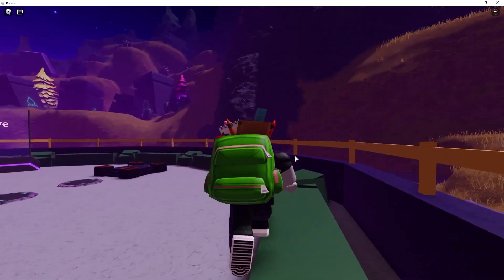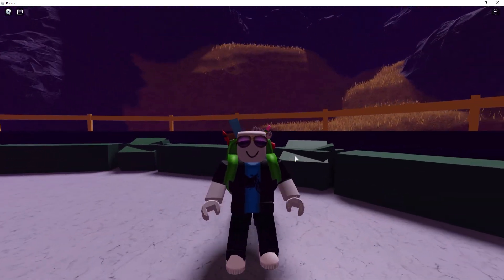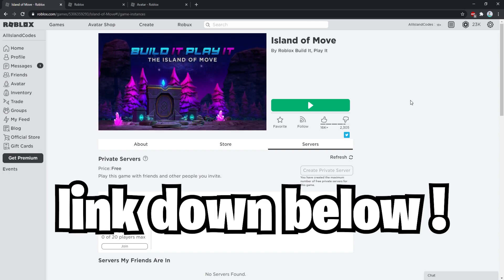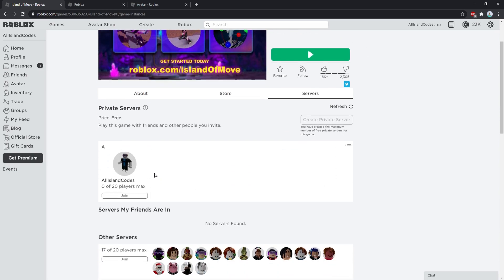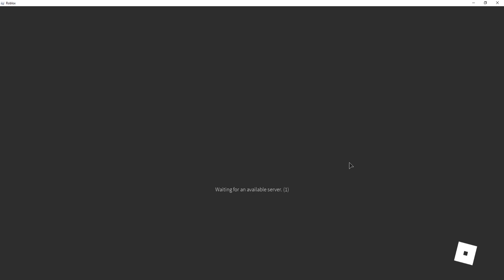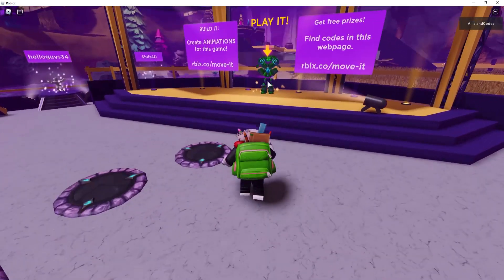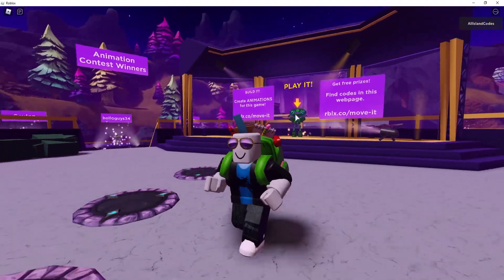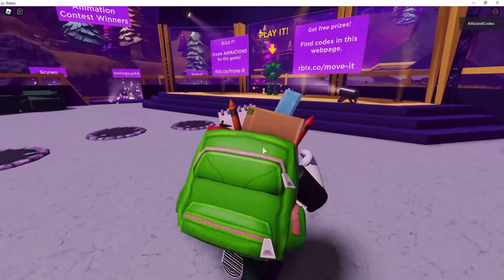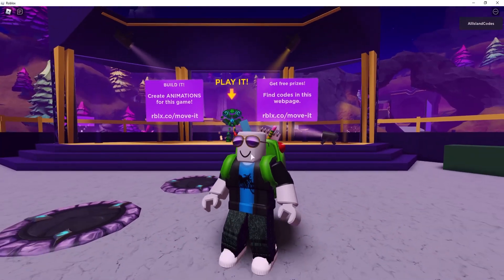Now let's move on to the second promo code. Go to 'Islands of Move' — this will be linked down below. You can make a VIP server for free, which is pretty cool, so just join the game and we can redeem every single code in the game. Once you're in the game you'll see a green golem — we're going to walk into him to redeem codes.